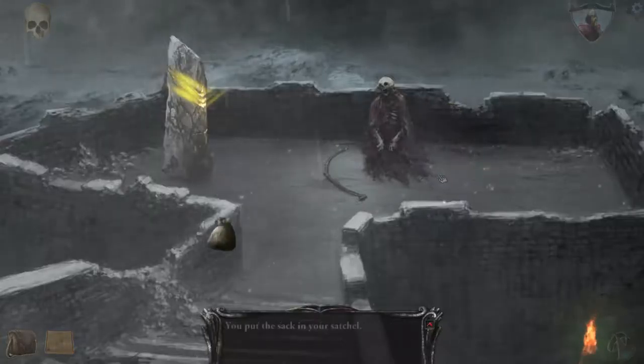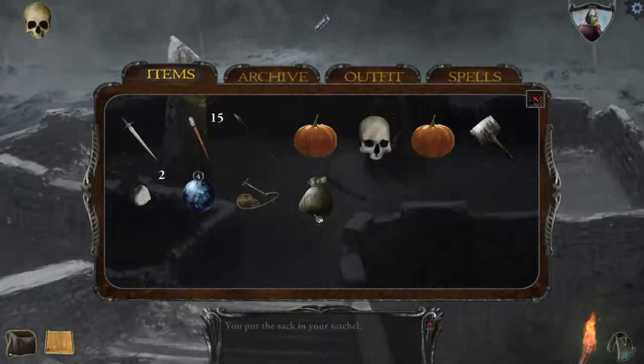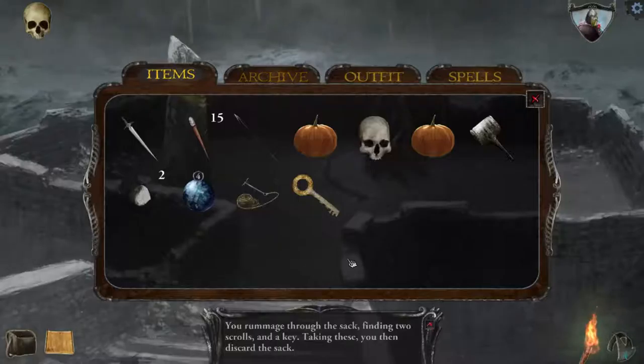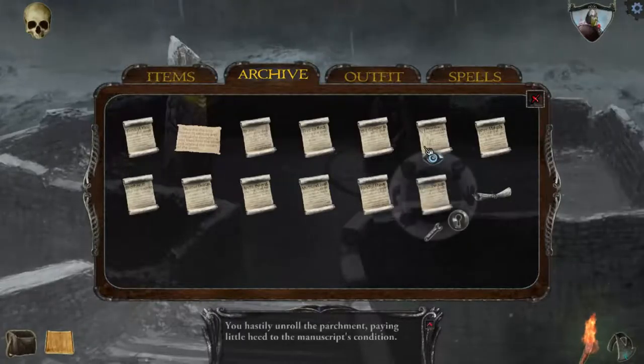Alright, what do we got in here? Let's go through the sack. You run into the sack, finding two scrolls and a key. Taking these, you then discard the sack. What's in the scrolls? Open up, baby — let's see what you got.